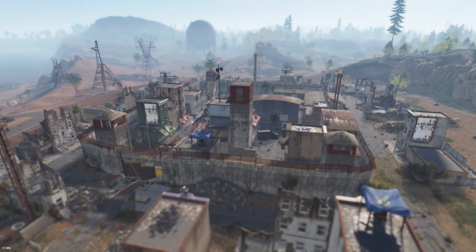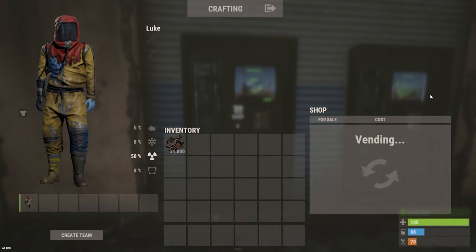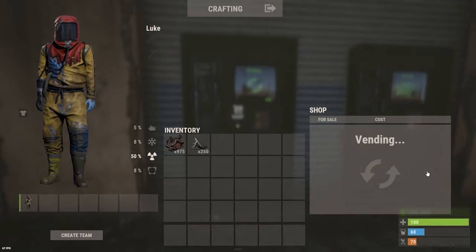Tip 33: On top of being a safe zone, Outpost sells a lot of useful resources and items for scrap. Some are more worth it than others — like 200 metal fragments sold for 25 scrap, and 20 low-grade fuel for 10 scrap, which are both really good deals early on.